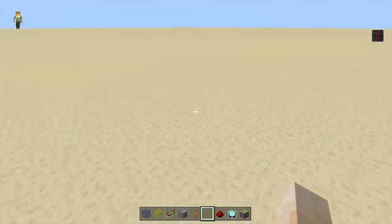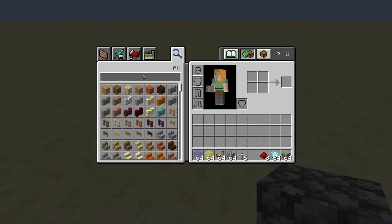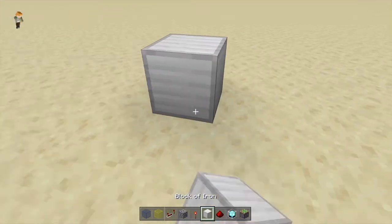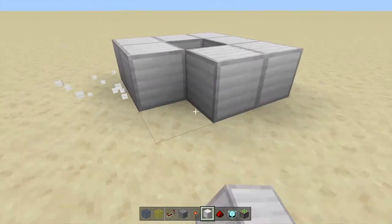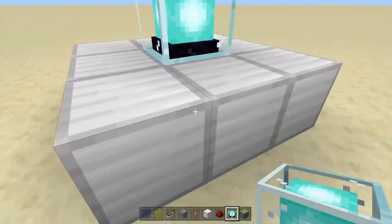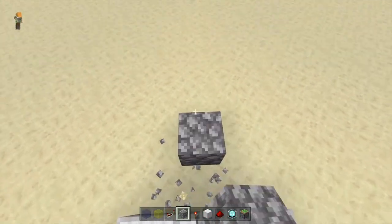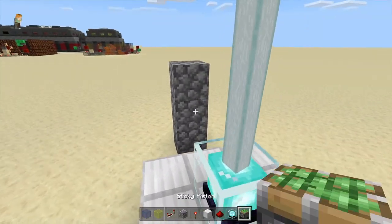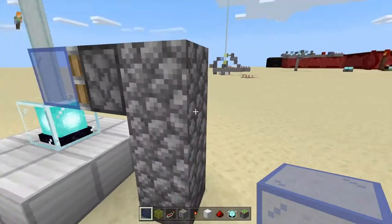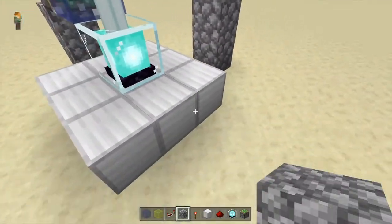On a new area here. What you want to do is — I think iron is the perfect example — you need this beacon, right? And then you want to place a sticky piston here, with glass on it. Then you want to do this on every side, with the beacon in the middle.